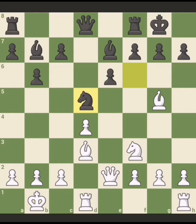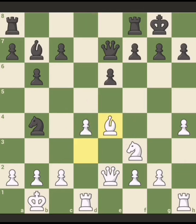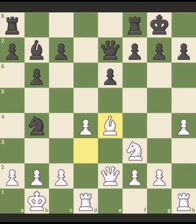Knight d5 — the same thing: h4, knight b4, capture capture. If you want a quiet position, you can play bishop e4 and white has a very pleasant position. It's really hard for black to take the advantage here. This position is simple but very good for white.